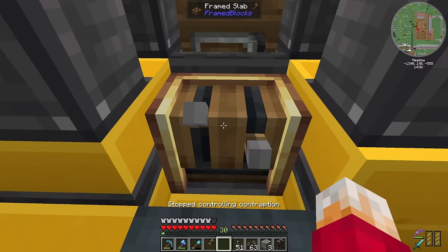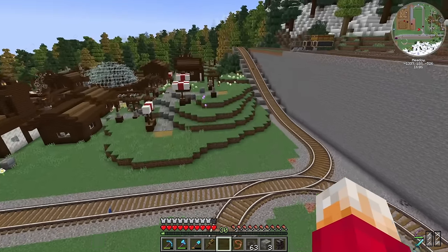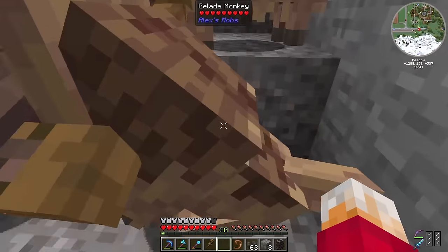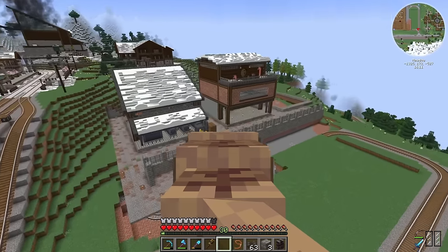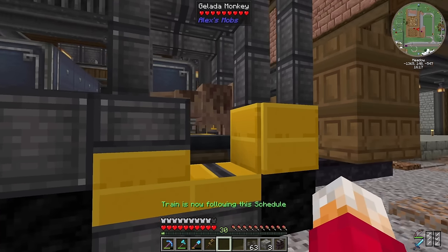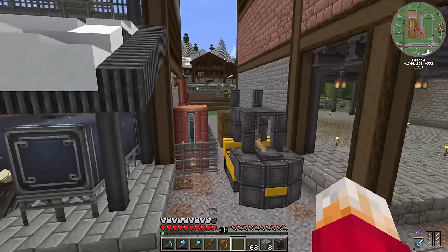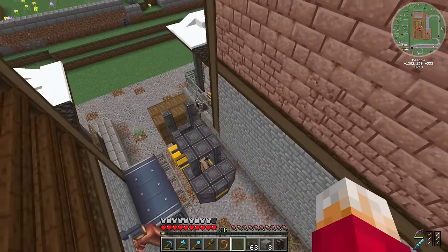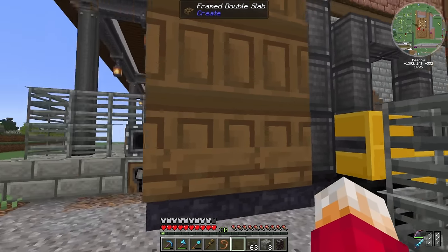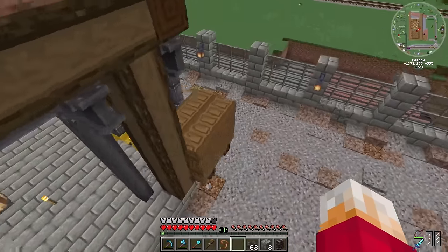Instead of using a conductor this time, I'm going to use one of these monkeys — they seem to have a lot of jobs in this area. You can come and be my forklift driver, buddy! You, in there, have a schedule. There we go — he's off already! He's going to go drop off the sand. This is wonderful. What a good job you're doing, sir. And he's going back again, driving that forklift truck like a pro.